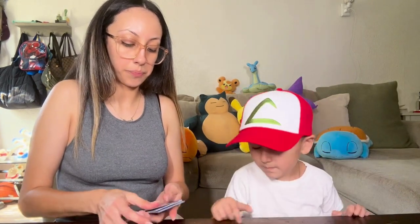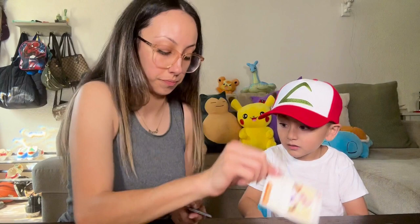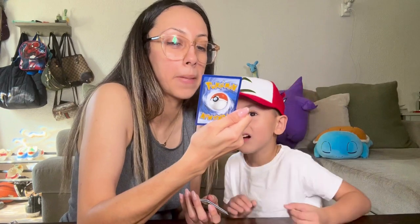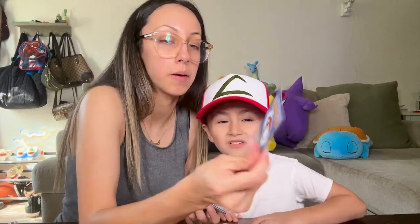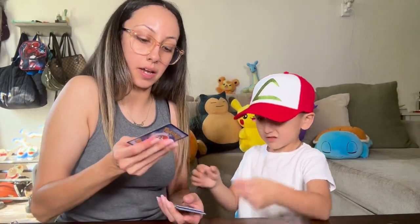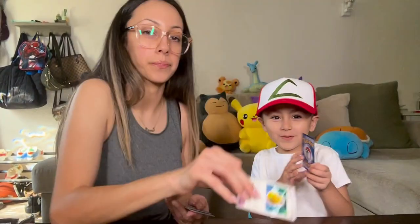Ready? Okay. So the first card is a trainer card — Miriam. Come on, puppy. Next card is a Mabostiff — it's the evolved form of Maschiff. And then we got another trainer card. Ooh, we got a Spinda!